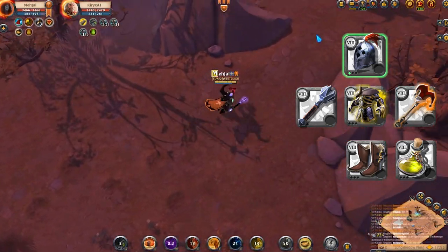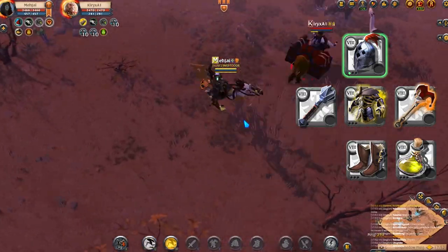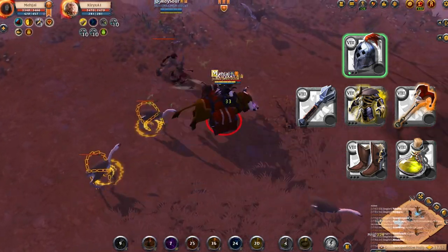For gear, you want as much crowd control as possible. My choice is mace with royal helmet, graveguard armor, hunter shoes, Incubus Mace or Kane, poison demon cape — those are all good choices for your ganking gear.